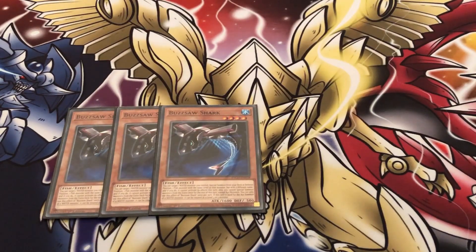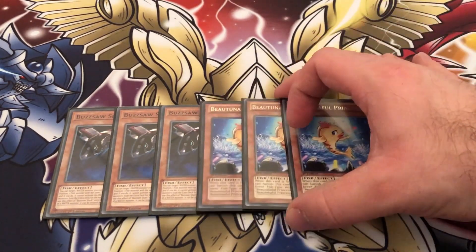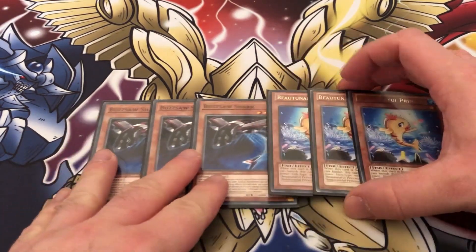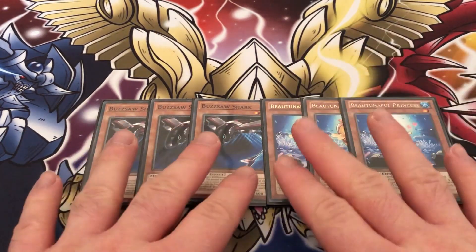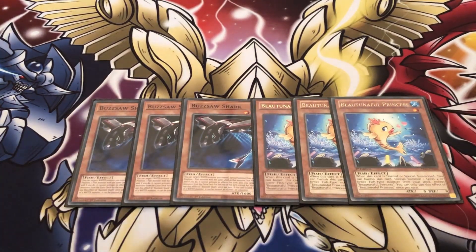Starting off with the sharks, because that is the main bread and butter of the deck — this is how we're doing all of our XYZ plays and how the deck is basically constructed. We're playing three of each of the main starters: Buzzsaw and Beautiful Princess. These are essentially one-card XYZ plays, simple as that, though to do all the best combos you do need at least one extra card.